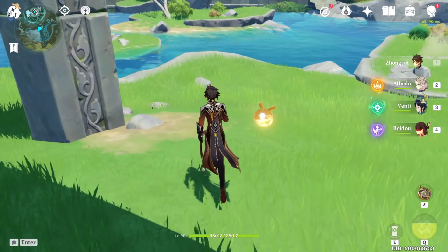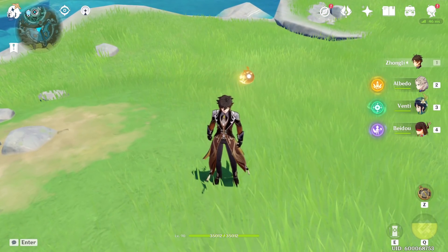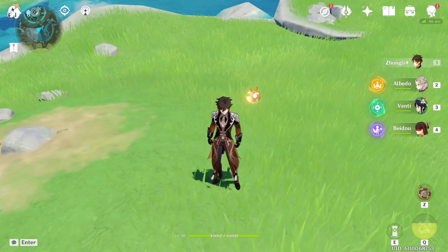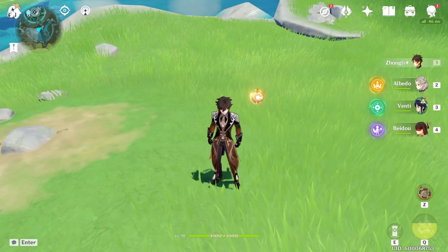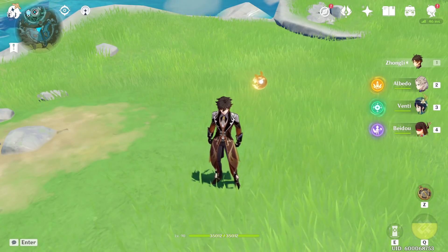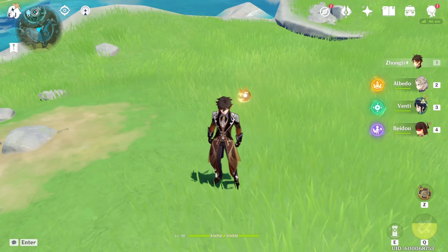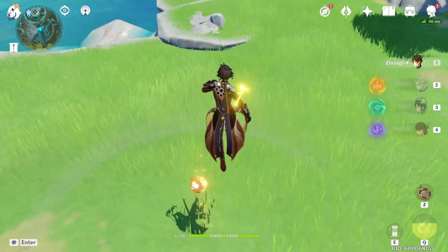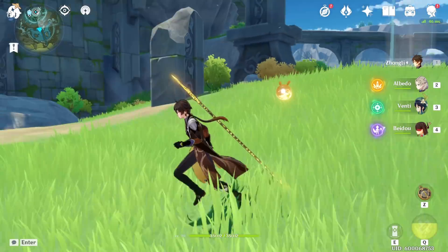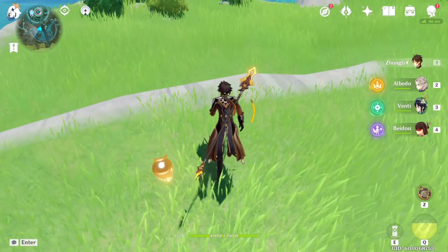The reason I'm dropping this type of video is because, obviously, with Xiao coming out, a lot of people are talking about plunge attacks. In his ultimate you're going to get higher jumps and you'll be able to plunge that way, but what about when you're not in your ultimate? When you're not in your ultimate, you'll be able to do just as many plunges with this trick. So if you're ever fighting enemies and there's ever anything that's remotely sloped, you'll be able to do it.